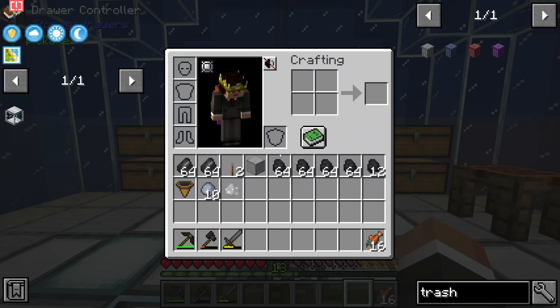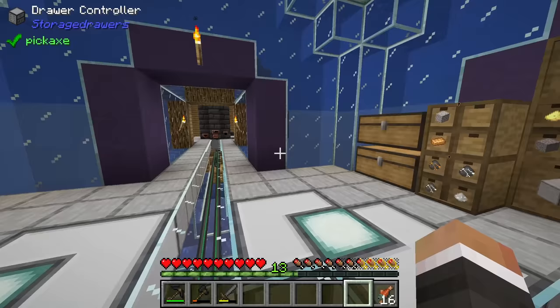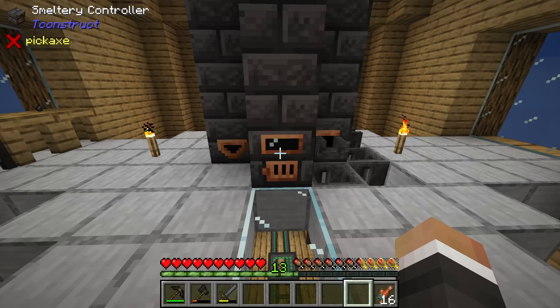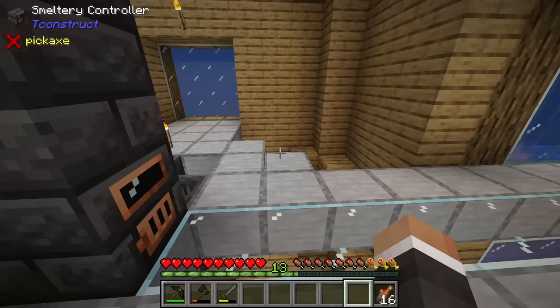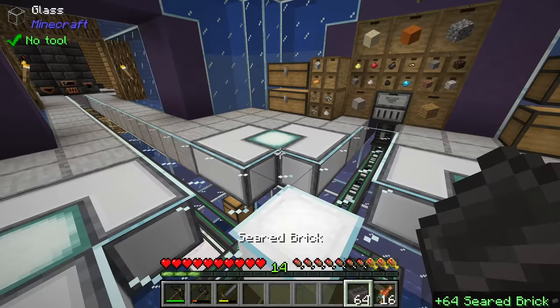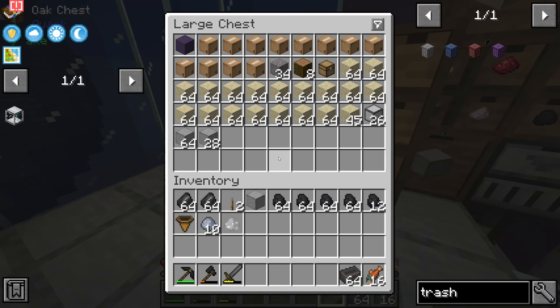Each time you do this you get 20 blocks of overworld matter - one tin, one clay, and 500 millibuckets of organic water gets you 20 blocks, so we should be able to get a good number fairly quickly. However, before we start doing this we should probably look at making our smeltery bigger, because we're going to have to start putting a lot more stuff into it and it would be ideal to smelt things faster and hold more in the internal tank.